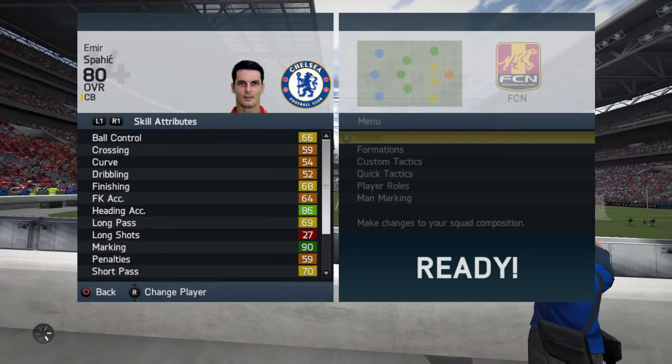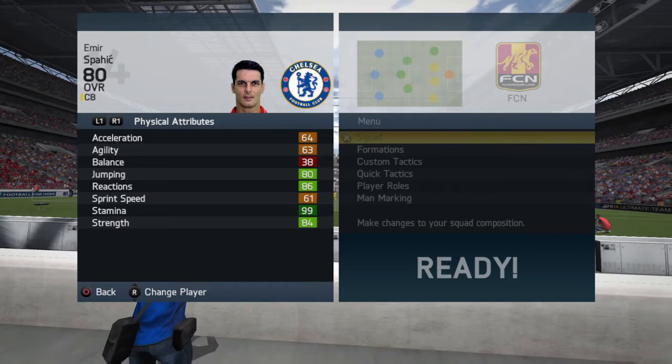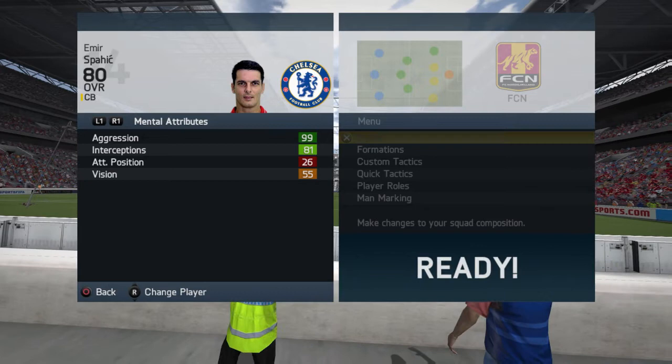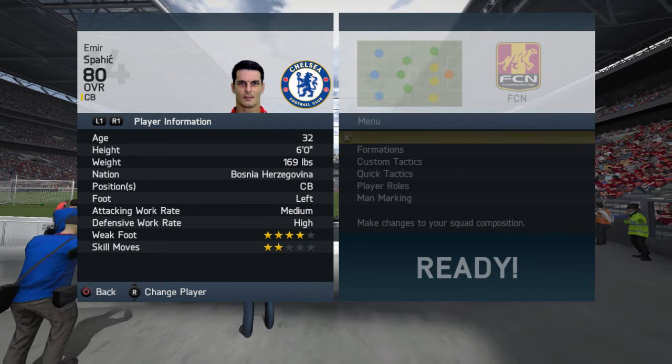Here are the in-game stats of Amir Spafik. 86 heading accuracy, 90 marking, 83 slide tackle, 86 standing tackle. 6 foot, centre back, left foot, medium-high work rate, 4-star weak foot. 99 stamina, 84 strength, 86 reactions, 80 jumping — really really good defender. He can win you headers, score headers, push off people, and with 99 aggression you can't ask for more on a defender. He loses the ball and instantly goes back for it. Interception is 81 — combined with that aggression, he'll definitely win you some balls. For a 20k player, I would highly recommend him in a cheap Bundesliga.